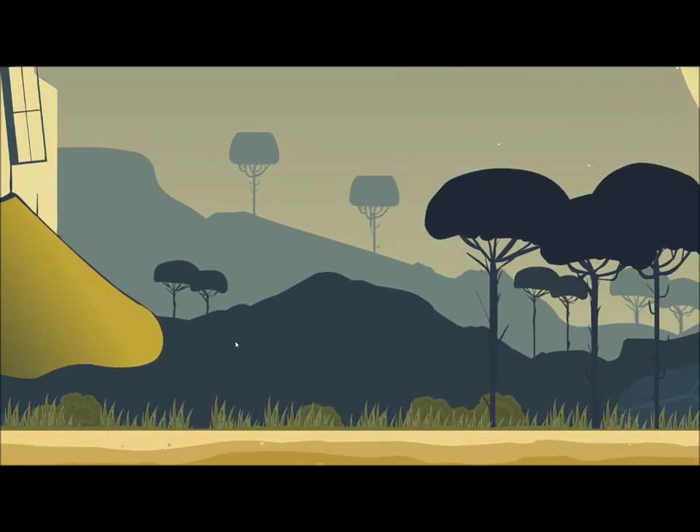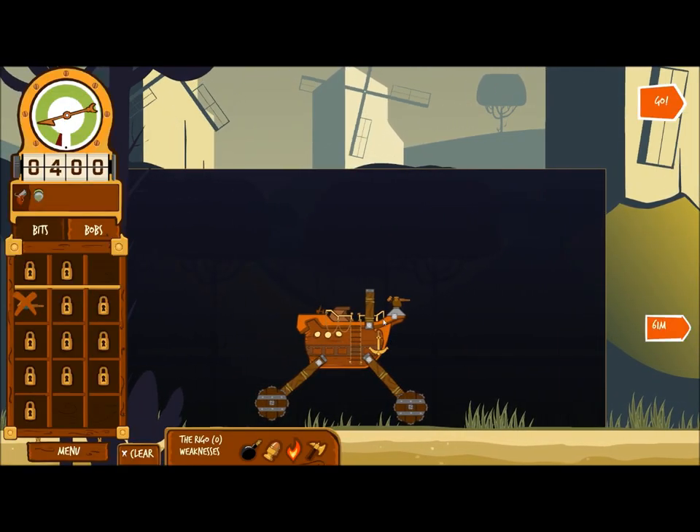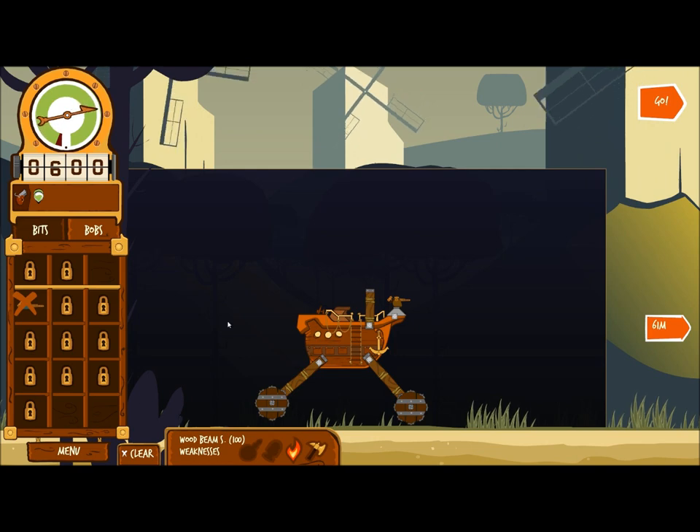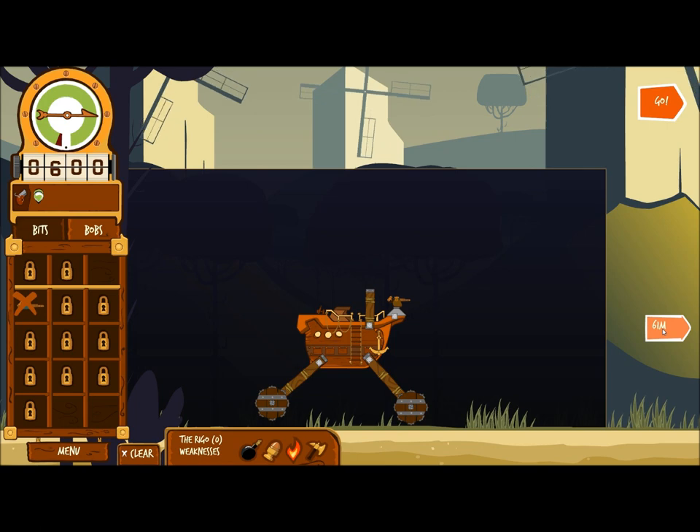Now this is the enemy — I need to kill these. And this is my little Rigornaut. Now because I've already completed the level, it's remembered all my layout and all my waypoints and everything.